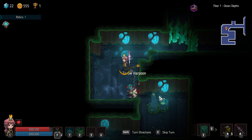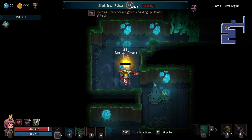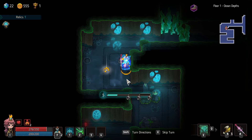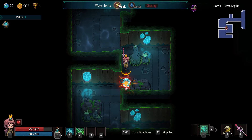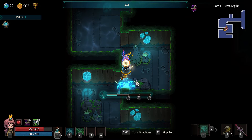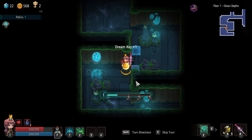Okay. Sharkman is a little annoying because he always throws his harpoon. Gotta remember we have range. I prefer if the range was three instead of just two, but we'll deal with it. Okay, you get breaks — you dropped your dream key, which is also great. Thank you.